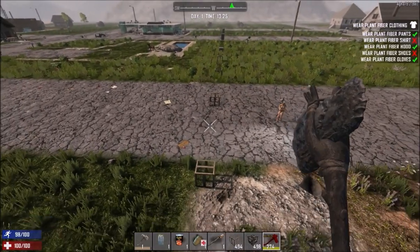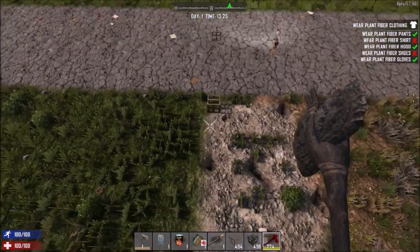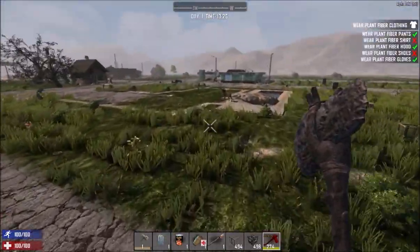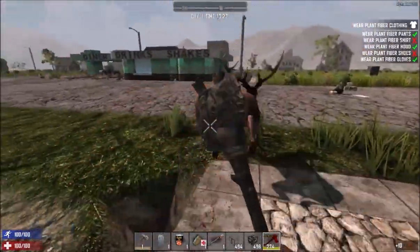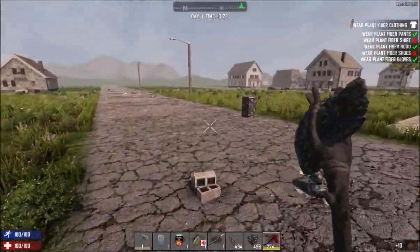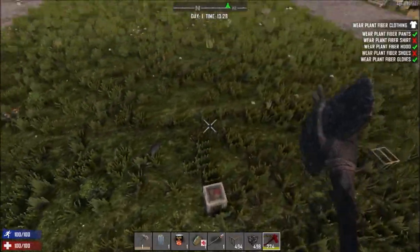So this is 50 blocks — damn, this is big. That pillar over there is going to be the other wall. This is going to be fun. How does this stag not die from my hits? Oh — the admin tool only does block damage, not entity damage.